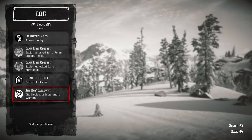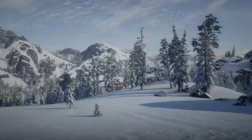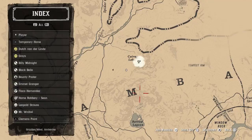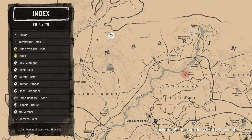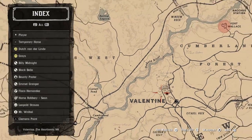The first thing I'm going to talk about is the mission I'm actually talking about, and it's called Jim Boy Calloway - The Noblest of Men and a Woman. The place you're going to find this is on the map. I believe it's in Valentine, so you're going to want to go to the bar in Valentine - you can see it's in a bar in Valentine.